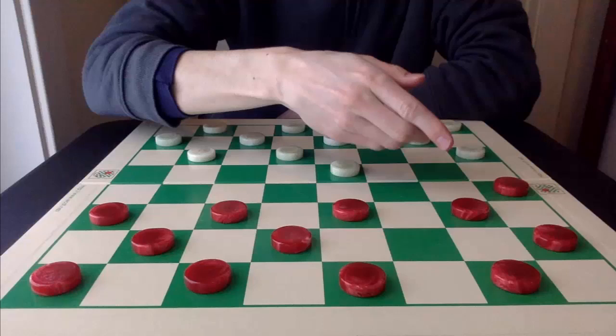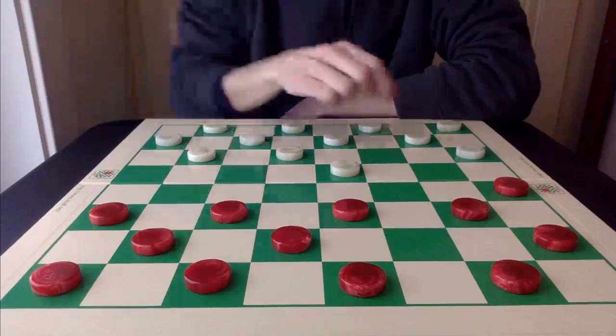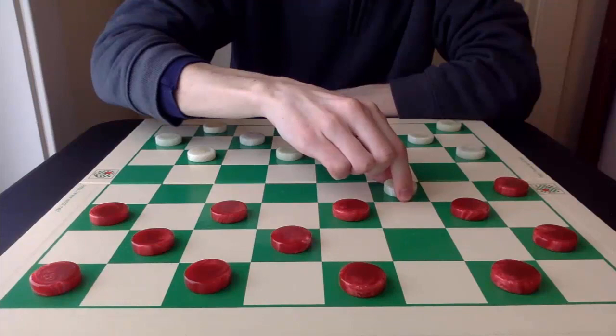Red has made two incredibly weak moves to the side of the board, with white commanding the center, and can play the deceptively strong move here next, or here striking into the heart of red's double corner.